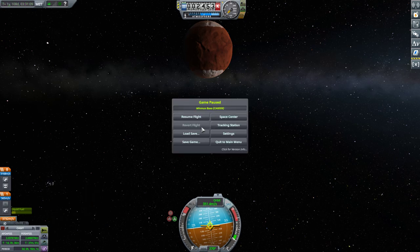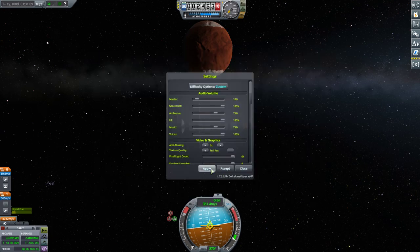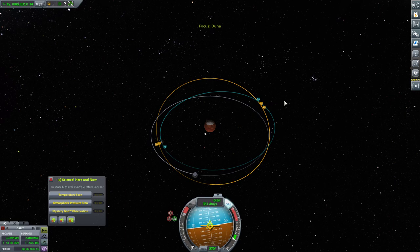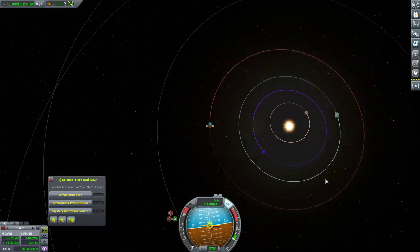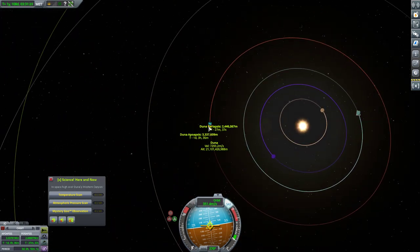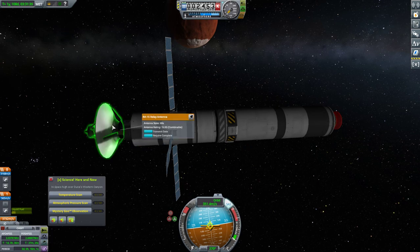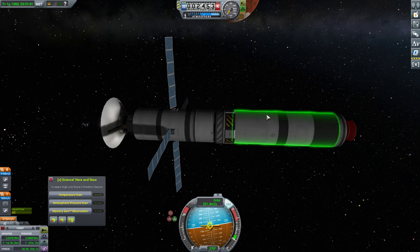Now we need to wait until we get the comm net back. So we go into settings — difficulty options — and put the enable comm net back on. Now we have no probe control, but that's ideal; we shouldn't have probe control. The question is how long until Kerbin and Duna are in sufficient alignment that we have a connection. Anyway, it is time to cut here — subscribe for more, and next episode we'll get this fully squared away. See you all next time.